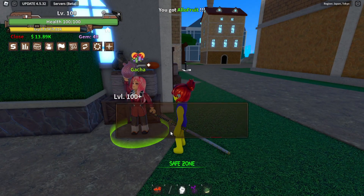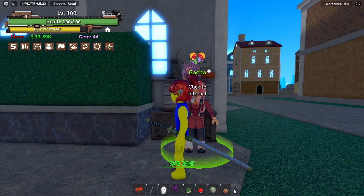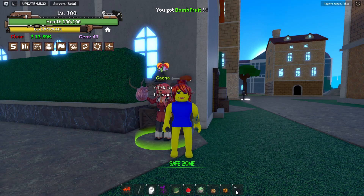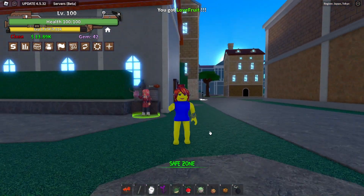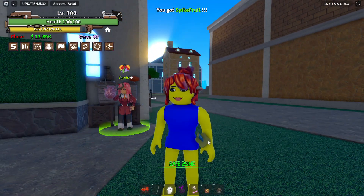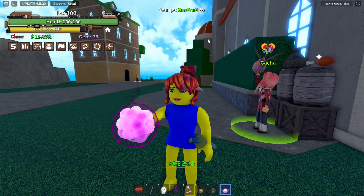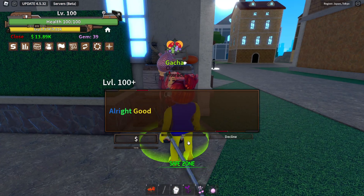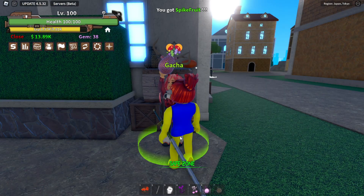We got a rare fruit — this is probably not gonna be that good. We got a common fruit. Another common. We got the Leopard Fruit, a Bomb Fruit — an uncommon Love Fruit. Another common. That's the Spike Fruit. We got something Epic — we got the Gas Fruit! That seems a bit strong.